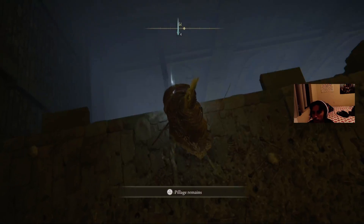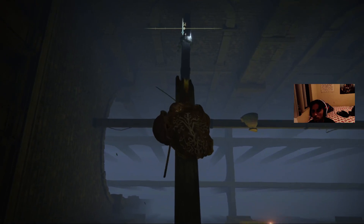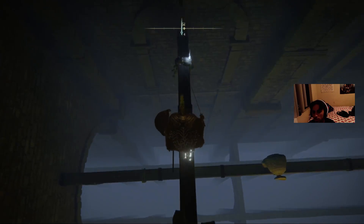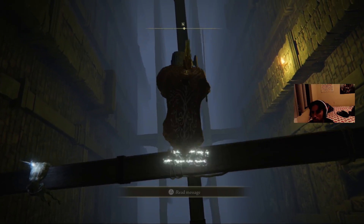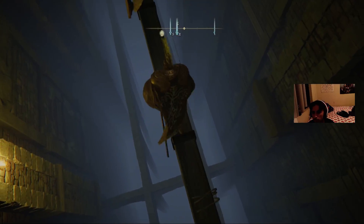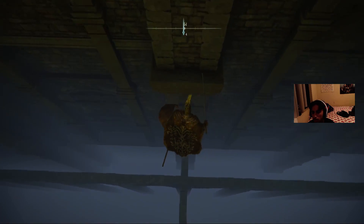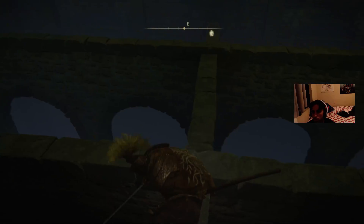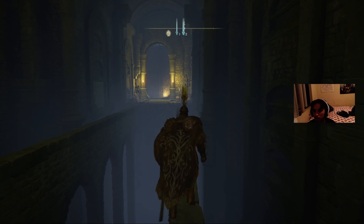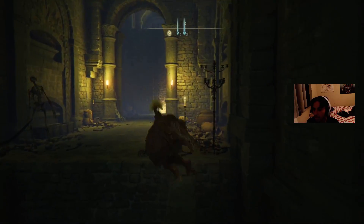Once you get here, you're going to see this little body with the soul. Drop down onto this piece of wood, drop down onto this one, drop down onto this one. And then I think you'll be able to survive this far right here. So you're able to survive that. And once you're down here, you're going to run over here past the skeleton. You don't have to fight him, but in this case I'm going to fuck him up.